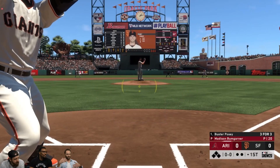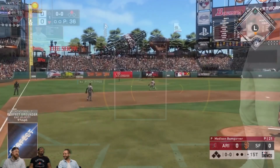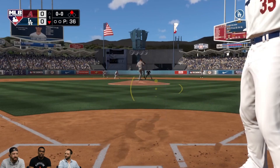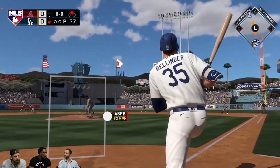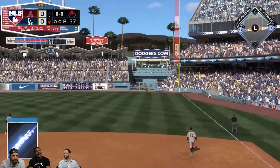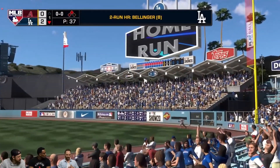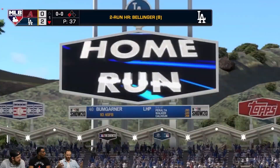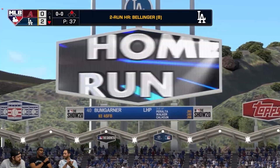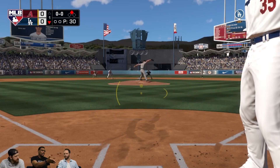However, the top echelon of online players could see this feedback far more often. There are three types of Perfect Perfect swings: Perfect Grounder, Perfect Line Drive, and Perfect Fly Ball. Just know that even with how rare they are, getting one doesn't necessarily mean you're going to end up with a base hit — it just means you'll have a better opportunity and your player is going to hit the ball as best as they can in that situation.